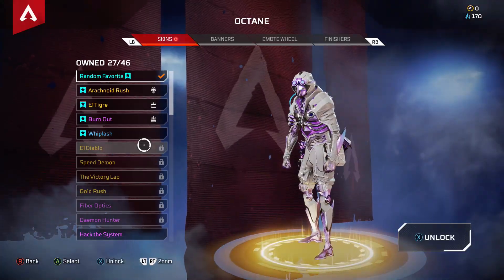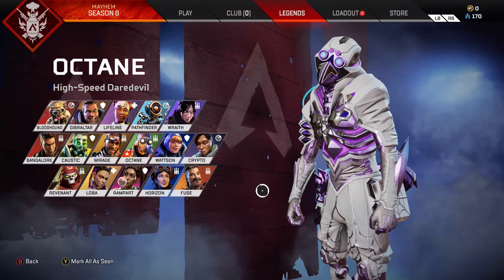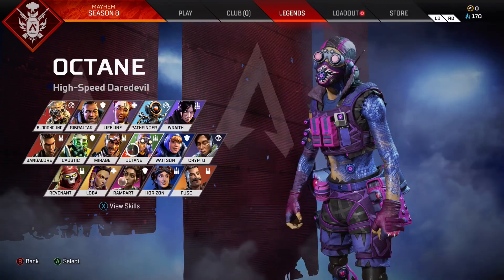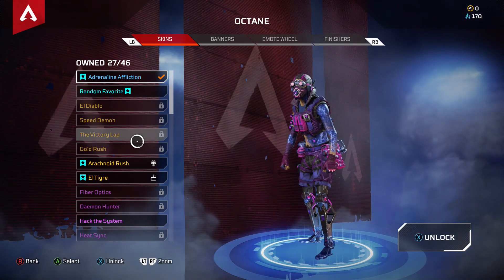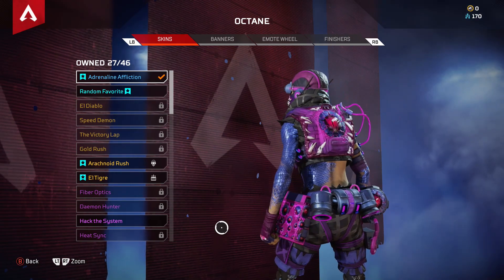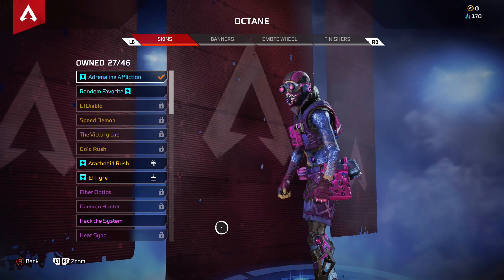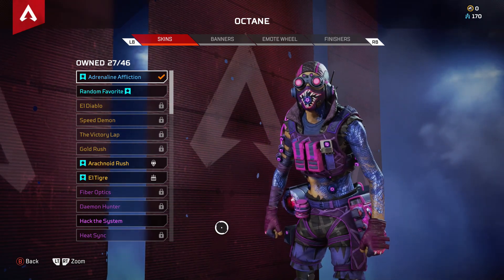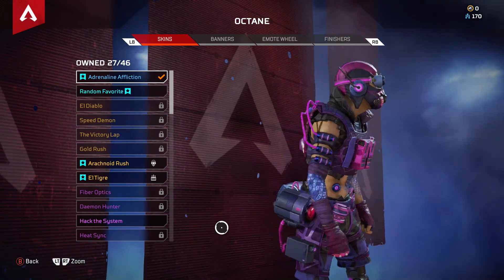So if we go to our Legends, we can look at Octane — and right there. So there it is. Zoom in on it. I guess you can't spin it. That's a pretty sick skin, to be honest with you, man. And it's free with Prime Gaming. If you're an Octane guy, bet you like it. So go ahead and link up your Apex account with Prime Gaming and get you some skins.